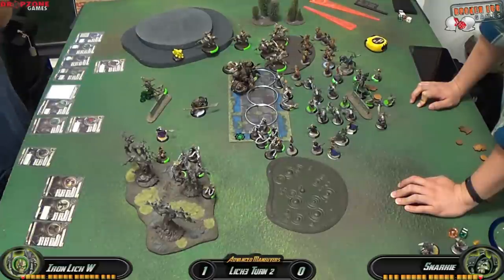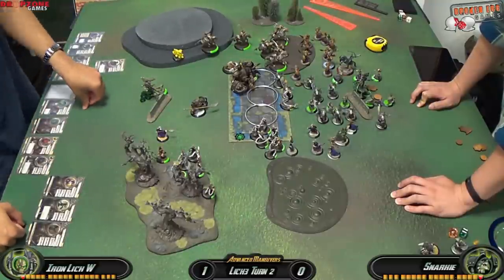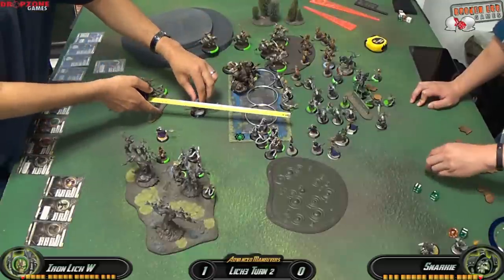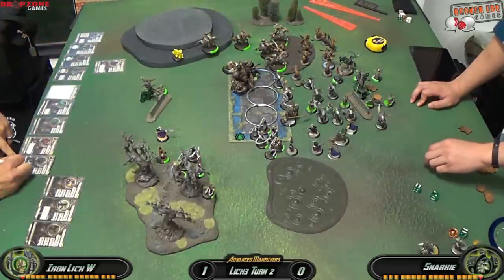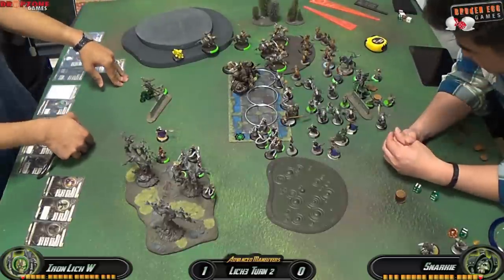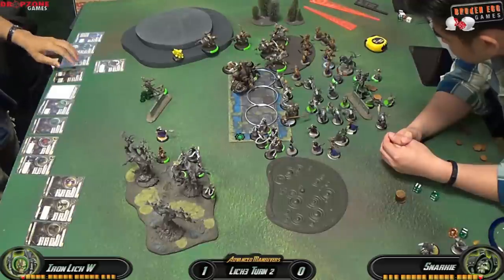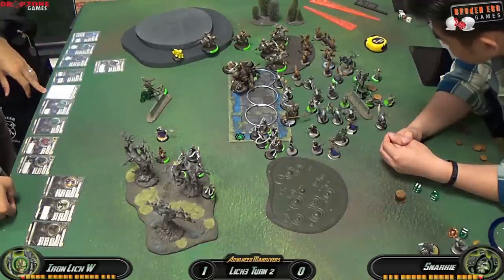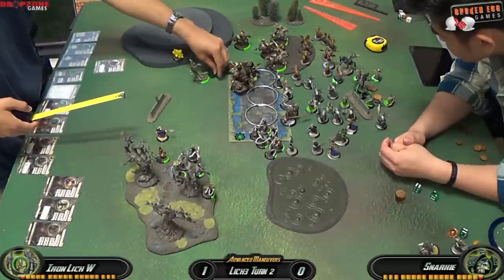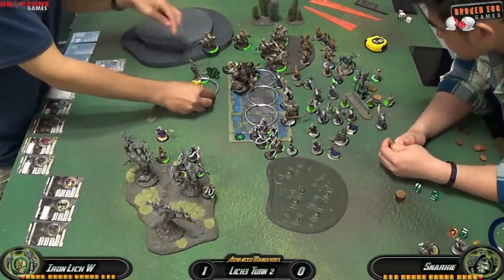Once the Raiders are done I survey my opponent's side of the board. I activate the Bokur — more expendable this game — who just runs forward, takes cloud damage, and plugs up the zone so my opponent can't put as many models in. Then Asphyxious activates. I left two Bane Thralls in the zone that I can't get to, so I just advance Asphyxious without casting spells, getting him closer to dominate the zone next turn. I advance Gorman into the smoke cloud.